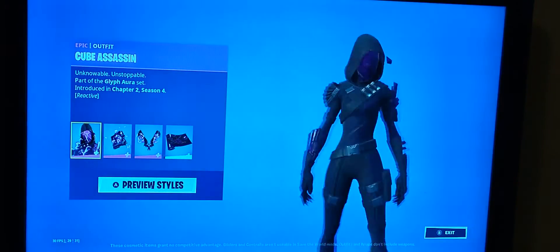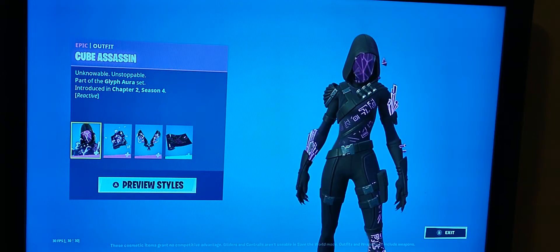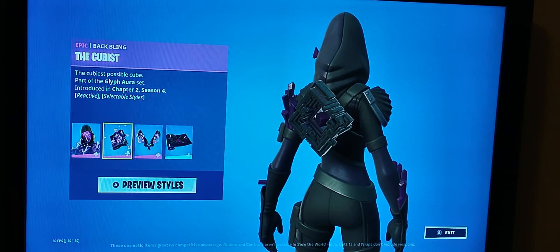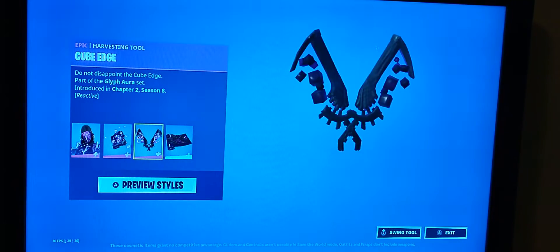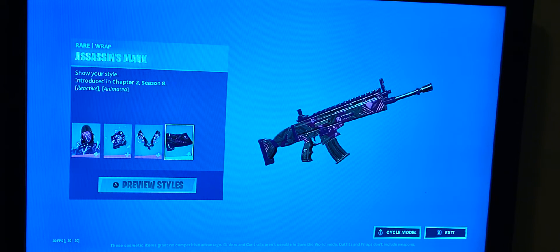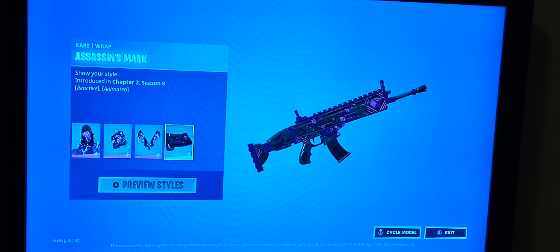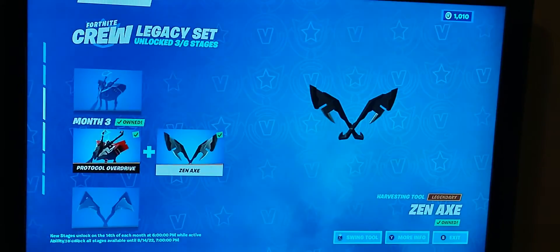From the look of it, this new skin looks good. You could probably match it up with the victory umbrella or the free glider you get from beating the Dark Jonesy challenges. The back bling is the Cubist — I like the reactivity. It's small but looks good. The pickaxe is the Cube Edges, which has reactivity that I think triggers on weak points. Her wrap is the Assassin's Bark — simple colors. I could probably combo it with a Trespasser Elite's second style.